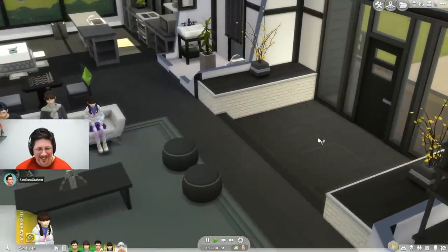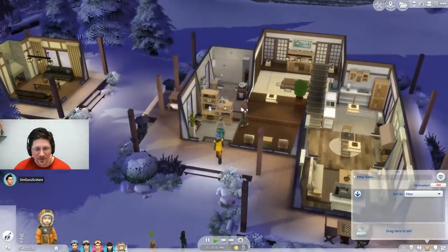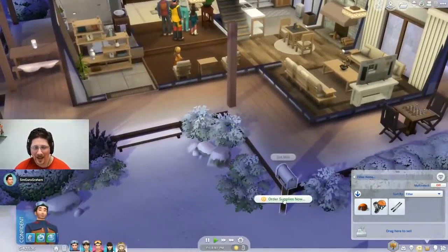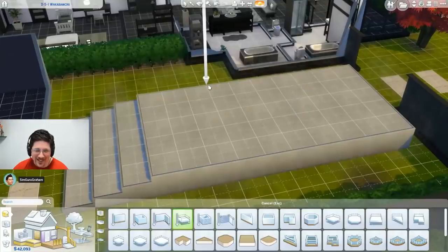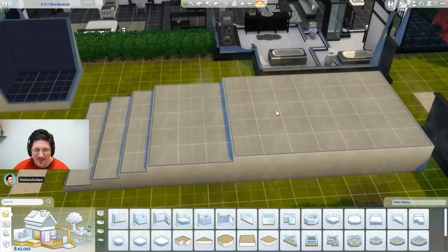If you build a platform only one high, it appears Sims will do the step down animation. If you want to make a toddler suffer, you use a lot of these in all your builds. If you build platforms too high, a Sim will not be able to walk there. You may be able to make a kids-only area using these, as adults wouldn't be able to walk in, but children and toddlers can.